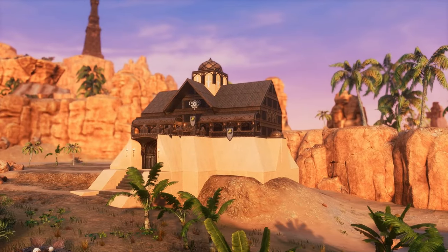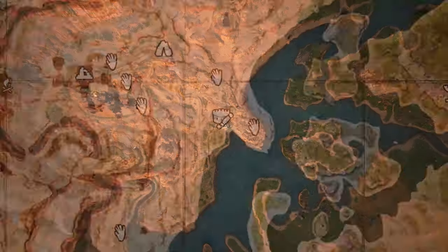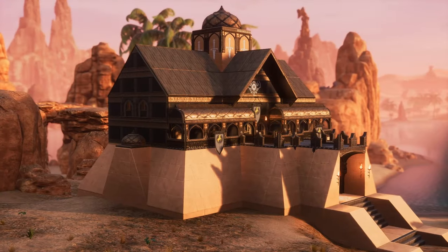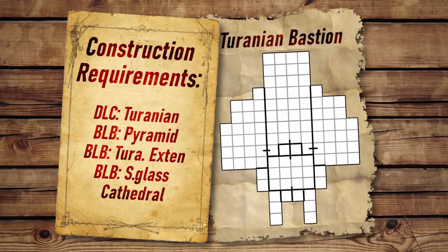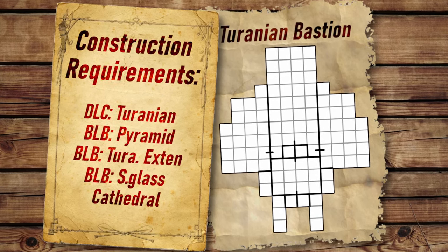Hey guys and welcome back to another Conan Exiles video. Today we are back on the Exile Lands in Map Square J5, building a Tyranian Bastion. This is a small PvE base designed to fuse the Tyranian and Stygian styles together. The requirements are on screen now — you could adapt this build so you don't need Stormglass Cathedral or the Tyranian extension, but the Pyramid set is almost essential for this design.